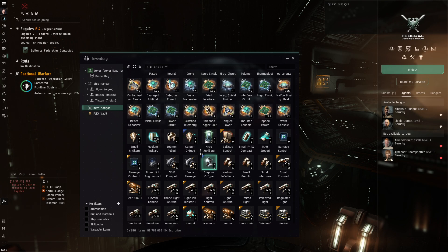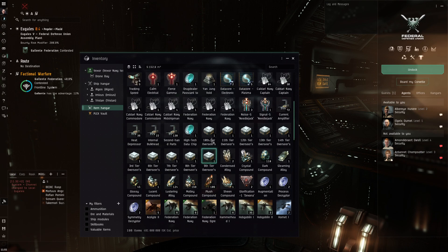I can use these high-end modules either on ratting ships or on my PvP ships. For PvP, it's more desirable to do DEDs from level 1 to level 3, which drop frigate-level deadspace loot. Level 4s up to level 6s drop cruiser-sized modules. These are more useful for collecting boxes, because boxes in high-level sites will be more expensive.